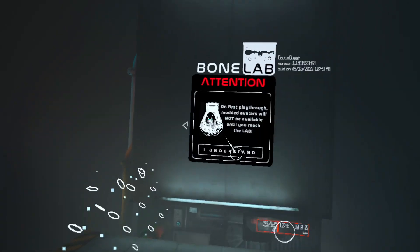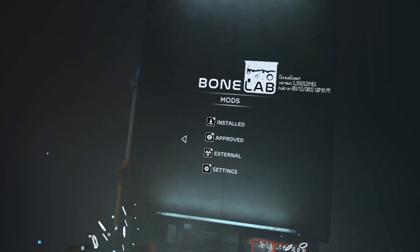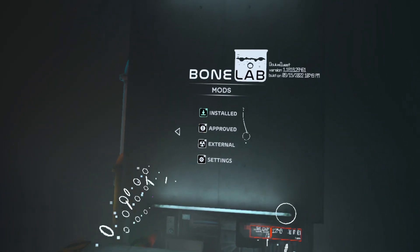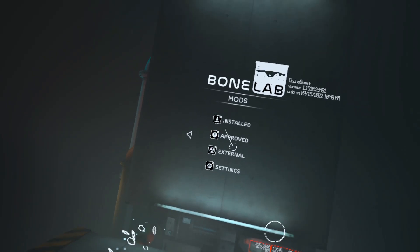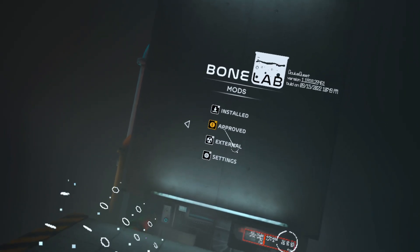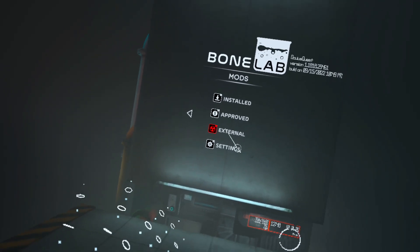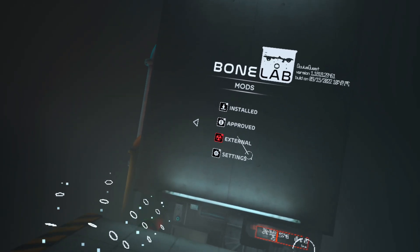What you want to do is click on that, click on 'I understand, I accept the chaos,' and you'll come to the mods menu. You'll have two different choices when it comes to mods — the approved section and the external section. The approved section are the mods that BoneLab's creators have deemed safe for installing, and the external mods are any mods that come from outside sources.